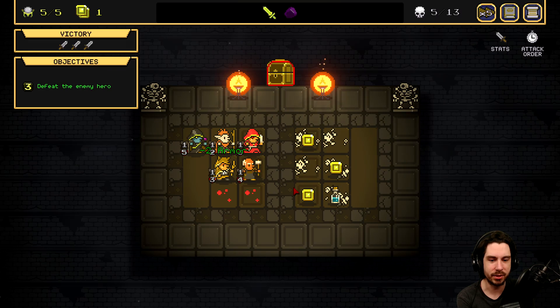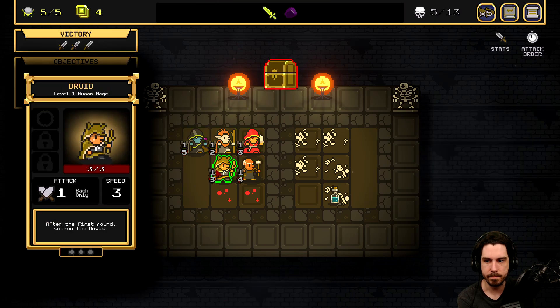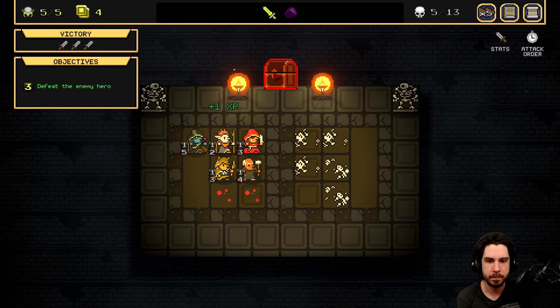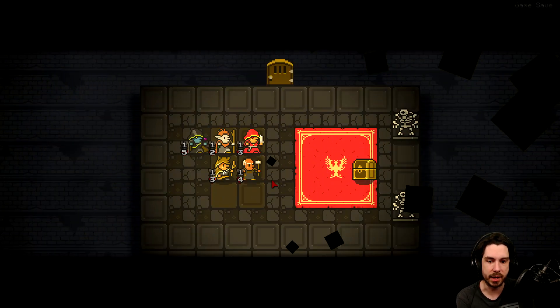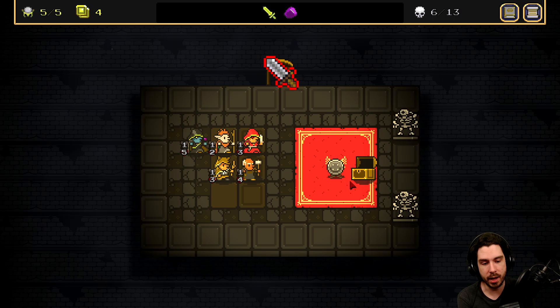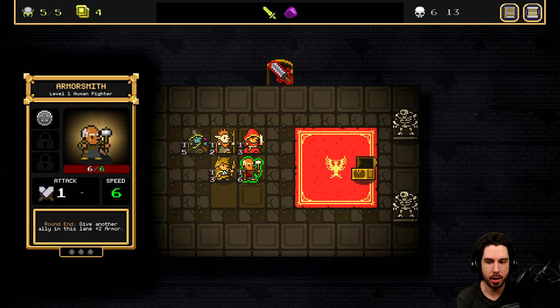I need to stop mixing up boss and hero — there's specific terminology here. XP is a tough one — this obviously doesn't go on our hero. I feel like I want to get the Fae Adept leveled up, assuming we get more HP, because 2 HP is super squishy. If that ability gets buffed to summoned units have plus 2 attack or something, that seems pretty good. I want the Summoner to be fair — it was my second choice. Plus 2 health, plus 2 speed can only go on our Armorsmith. Now our Armorsmith is actually the fastest unit we have, which is kind of cool.